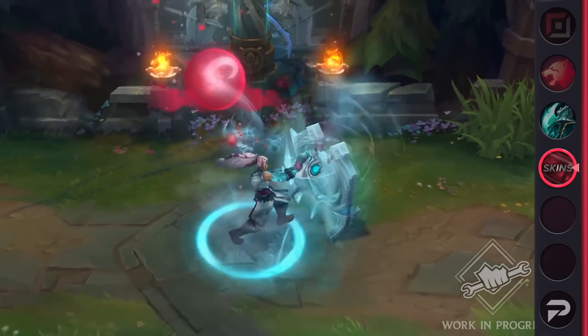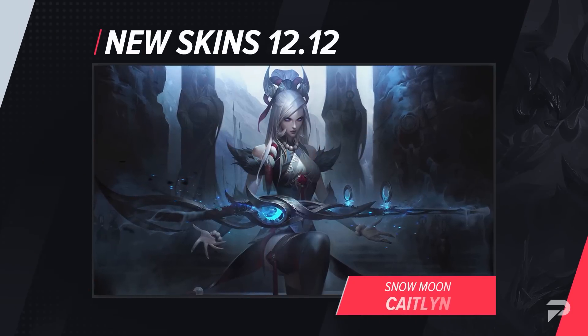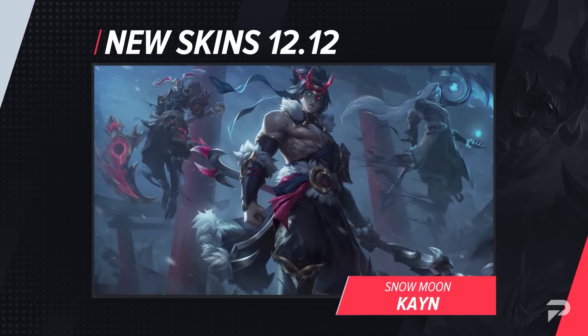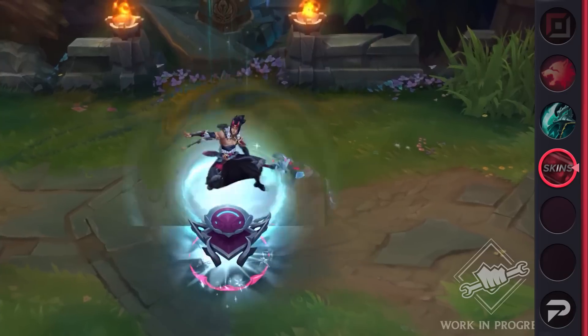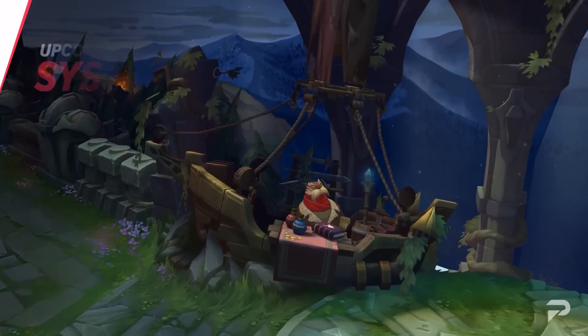Since we're talking about upcoming changes, we'll also include the new cosmetics that we'll likely see hit the shop next patch. We have a handful of skins coming up: Snow Moon Katelyn, N'laoi, and Kain, as well as Ashen Knight Pantheon. These skins provide their respective champions a more tribal, winter-themed look. In spite of summer coming up just around the corner, remember that where it's summer for some of us, it's winter elsewhere. That's it for the skins — let's move on to game changes, beginning with systems.